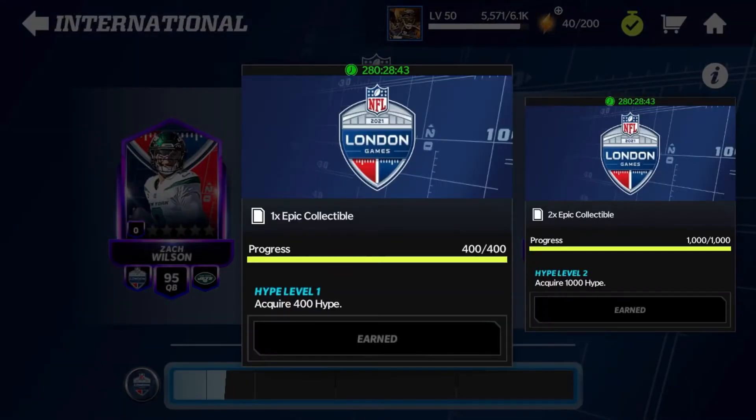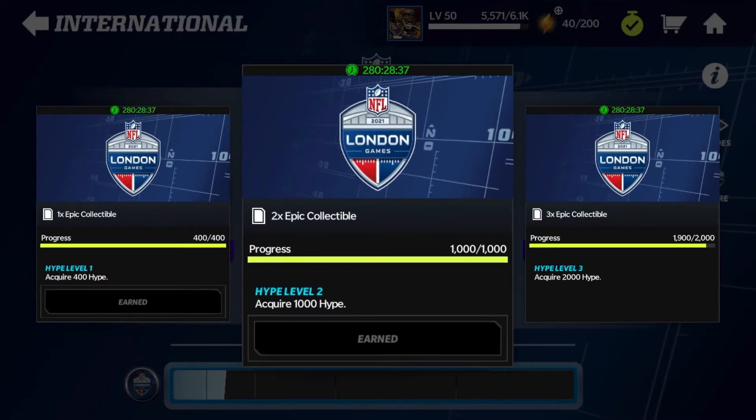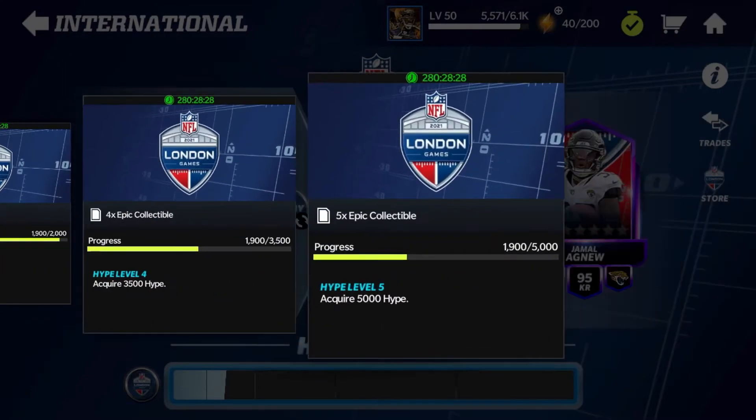Your hype meter — all your hype — is going to go into here, so this is basically a side currency that's just going to collect in this achievement. When I get my next amount of hype it's going to add into here, and I'm going to be able to get epic collectibles by getting those hype points.